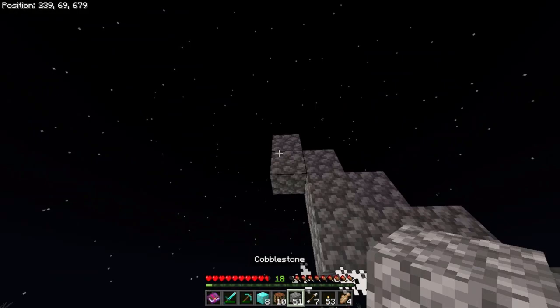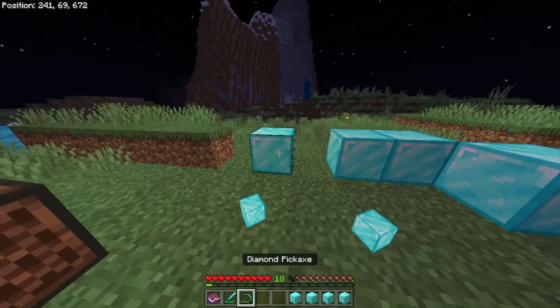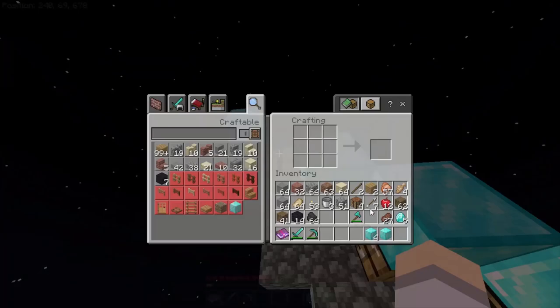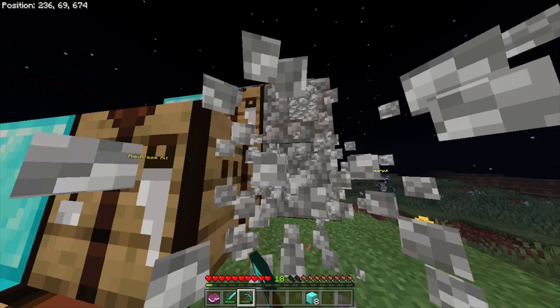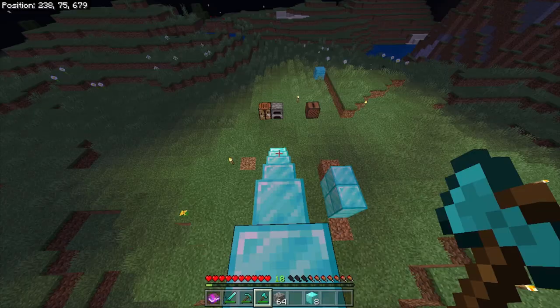Now we can go ahead and create some ghost blocks. Collect the real ones. Place the ghost ones. We still need to make two more, so let's go ahead and do that really quickly. Now we can go ahead and break the cobblestone and the crafting tables, and we'll be left with a staircase that only we have access to. So I just broke the crafting tables and the cobblestone. So now we can go ahead and walk up here. And to my alt account right now, it literally looks like I'm just levitating in midair, like I'm hacking or something, even though I'm just using these ghost blocks.